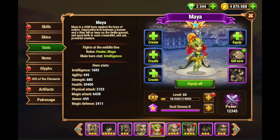So that out of the way, let's talk about Maya a little bit. She is a mid-line healer slash mage. She has some healing and some damage. If you treat her right, she'll do what you need to do based on what you need her for, kind of.